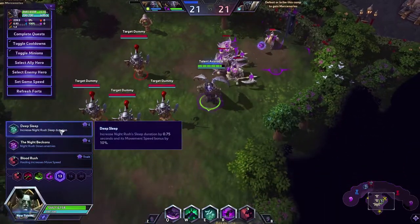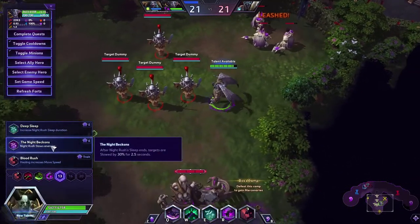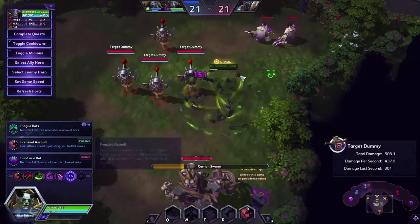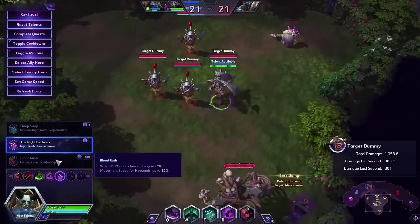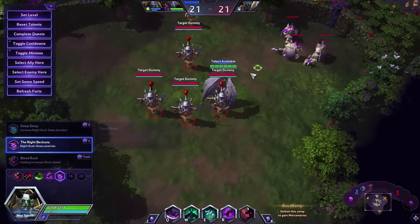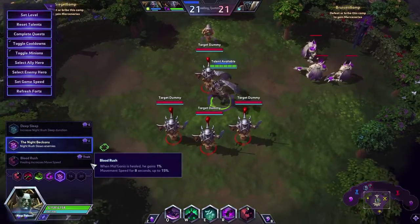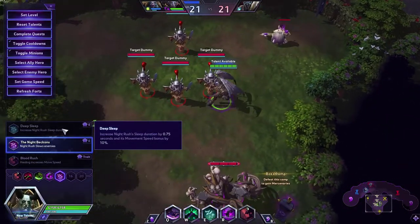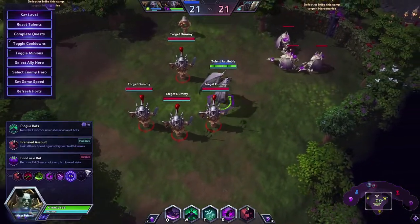At level 13, you can get increased Night Rush duration. I think the best thing is the slow after the enemy wakes up, because it gives you way more CC time. I think there's no better option than Night Rush because it gives you 15 movement speed — though the heal-per-heal-received option can keep it up for 8 seconds. Increased Night Rush sleep duration — nope. Night Beckons is just the best option in my opinion.